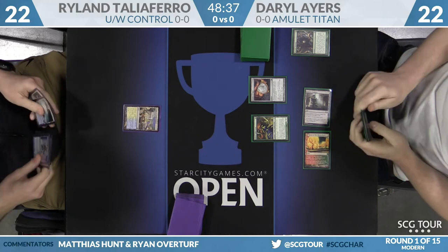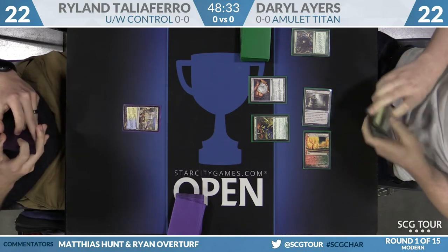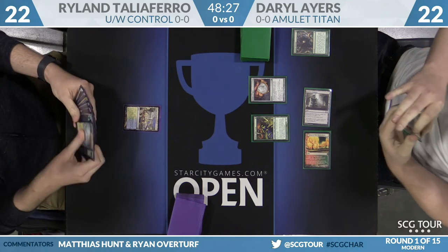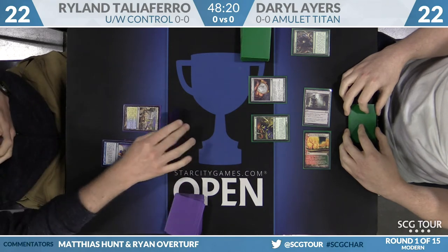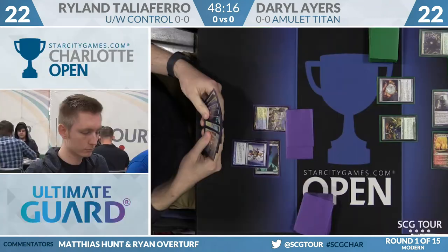Remember, these one-offs matter. This is a Primeval Titan deck. Grove of the Burnwillows has been a recent inclusion in the deck, and a lot of that is due to the deck Death's Shadow — being able to make your opponent gain life and shrinking their creature is a pretty funny interaction. It's a cheeky way to get your untapped green mana. Of course, this is neither the matchup for either of these cards — you gaining life or them gaining life doesn't really come into play against Blue-White Control.